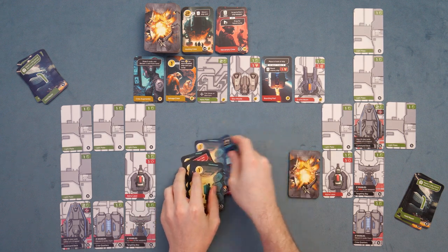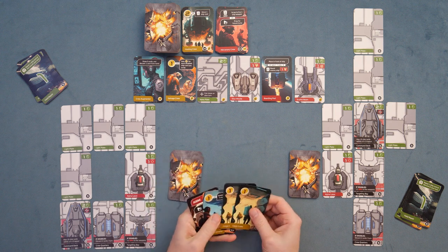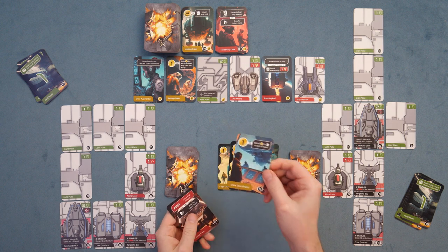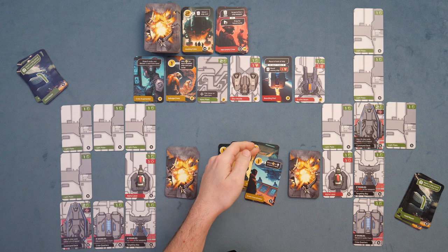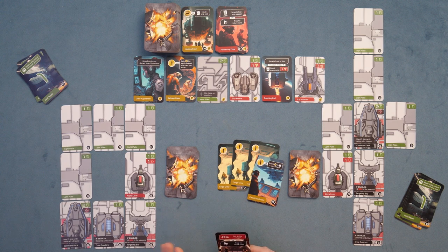All players start with the same 10-card deck, and you draw 5 cards and figure out what you're doing with them. In this case, we have 3 basic purchase cards and a crew coordinator, which can be a 4th purchase or you can spend money to trash cards from your hand. This can be expensive because you have to pay with one card, use the card itself, and discard a 3rd card — but it can be worthwhile.